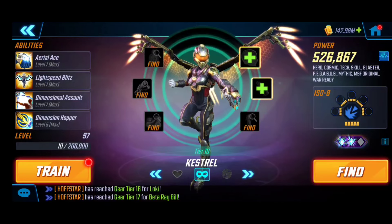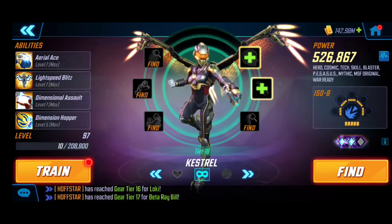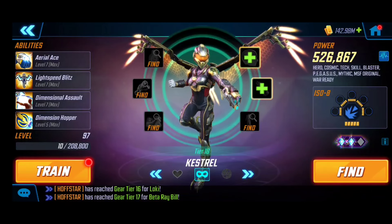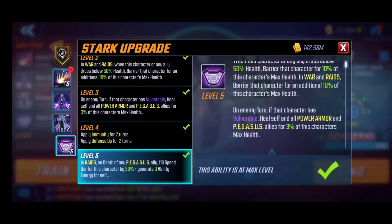You should upgrade each and every one of Kestrel's abilities because it's going to be very meaningful. I find that having her with a Raider is huge. In terms of a minimum T4 standpoint, the big ones I want to point out are Rescue's — you're going to see her passive activated so many times.